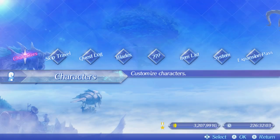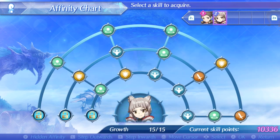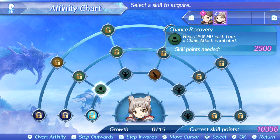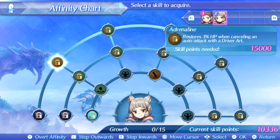Nia has joined the party and she has her own hidden affinity that we can go into. 10,000 skill points. Nia has Chance Recovery - heals 25 HP each time a chain attack is initiated. I'm gonna get to that one in just a second. Transmit Power boosts recharge for specials after canceling by 20% - that's good. Adrenaline restores 3% HP when canceling an auto attack with a driver art.